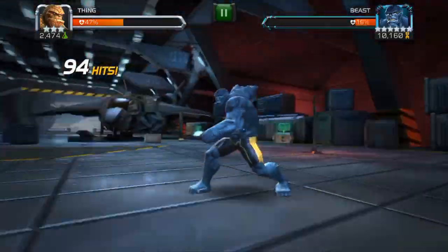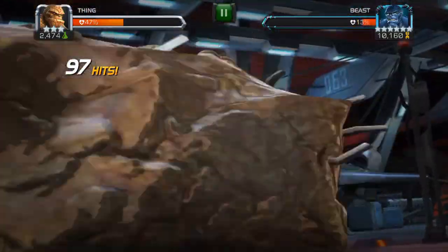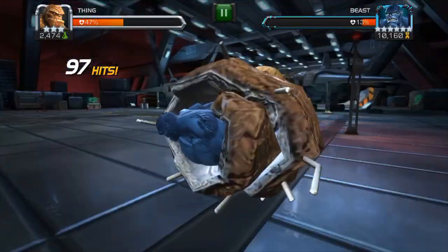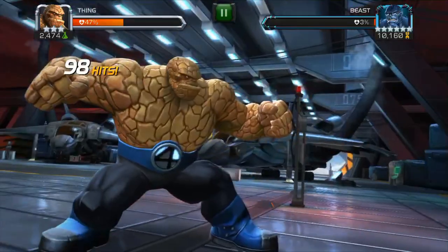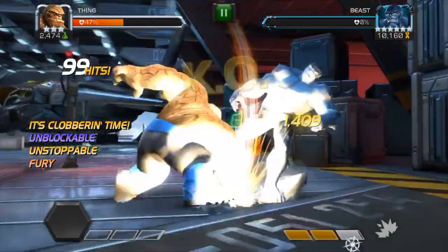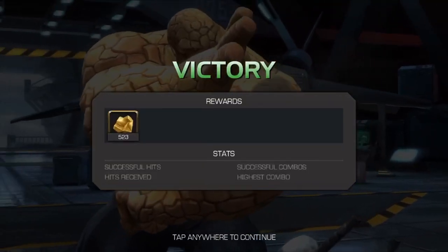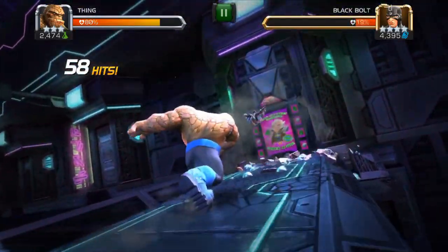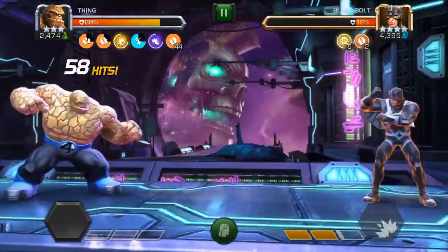The one you want to shoot for is Special 3. Special 3 will temporarily give you furies — yet another 100% boost — in order to really lay the smackdown. With the fury stacks at full, it's something ridiculous like five times basic attack. So you can really lay on a lot of damage there. His Special 3 also makes him unblockable and unstoppable, so you can basically just steamroll the opponent, as you can see here.